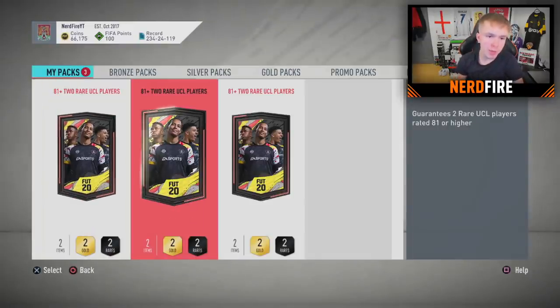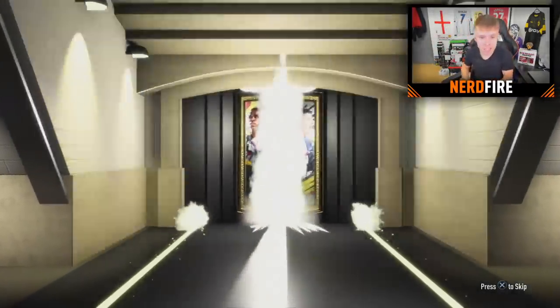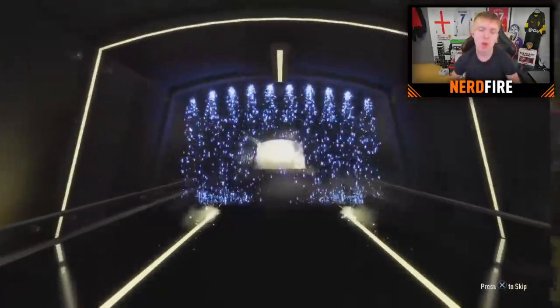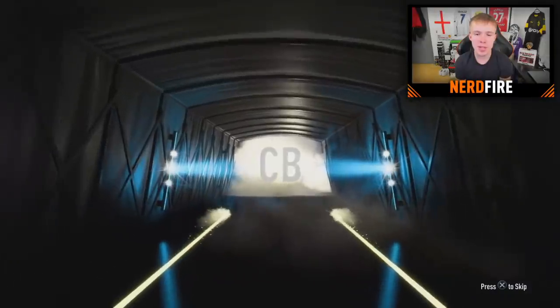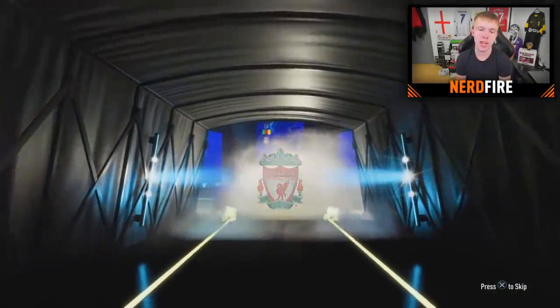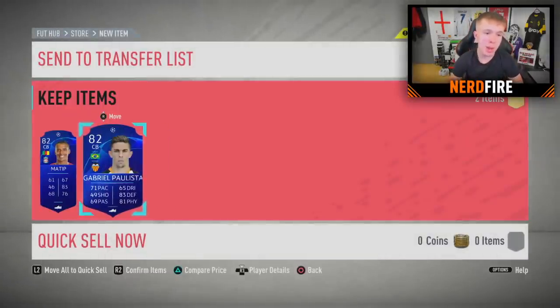Three packs remain. Let's go with the middle one. I've dropped the controller, but you never know — we could still get something sick. We get an 83 or below again, not hitting any walkouts at the moment. We get Joel Matip — yeah, not bad. Once again a Premier League link, so we can link him and Otamendi if need be. Do we get anyone good alongside him? Not a duplicate — it's Gabriel Paulista, who's not bad actually.